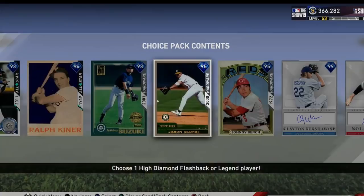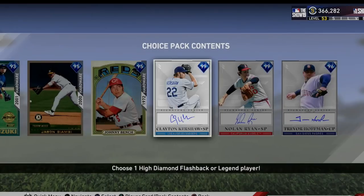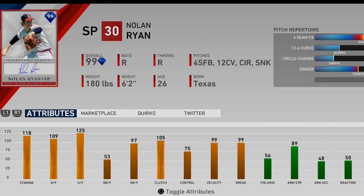All the catchers in this game in my opinion are trash — I versed a 99 Pudge and he's done nothing against me. But this Johnny Bench card is something interesting. I'll definitely be taking him after Kershaw. His contact's there, his power's there, vision's there — he's an all-around beast and his fielding is gorgeous. He's not the slowest catcher either. I have a Mike Piazza and McCann with 35 speed — this card's pretty decent, I'd recommend it.